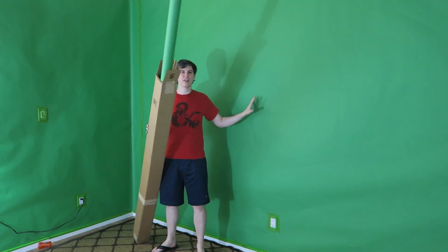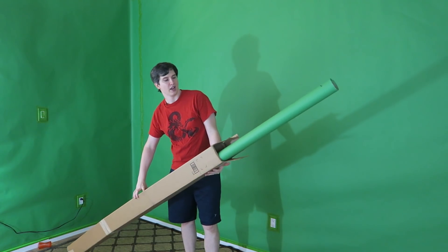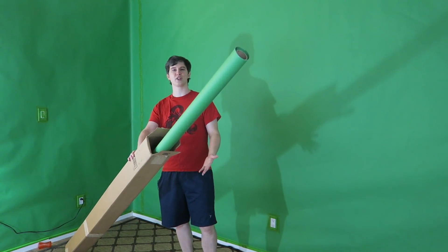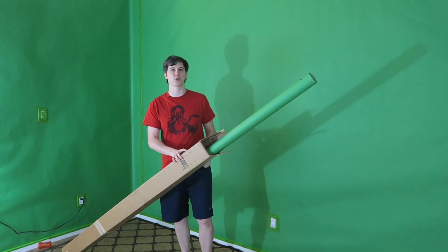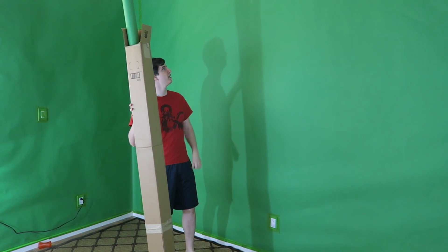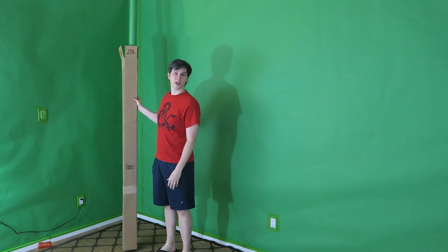The green screen here I made with only $20 and green construction paper. There was somebody on Craigslist selling this enormous nine-foot roll of green construction paper for $20, so I swooped in and took it. I used green frog tape and cheap green tacks, and tacked it all up. I think it keys pretty well.